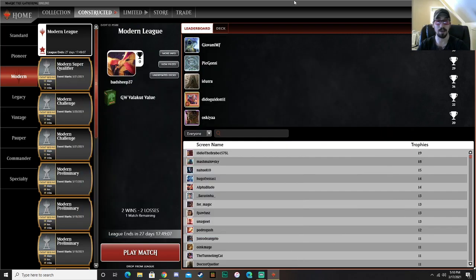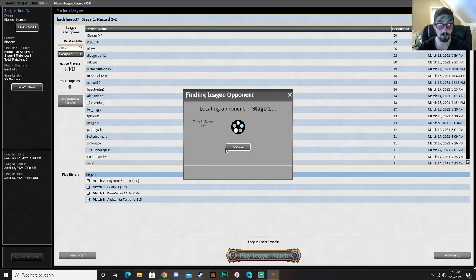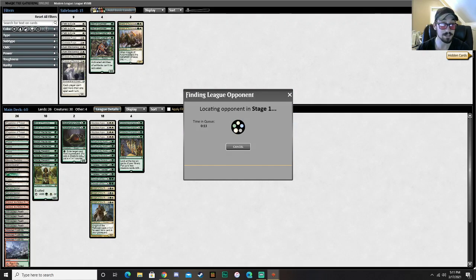Welcome, guys. It is Punt Factor. We are jumping into League Match 5. We are currently 2-2. This is with the sort of green-white newish value town. We did get games out of each of our opponents, so I am super excited to make changes to this deck because there's definitely some things I want to tweak.